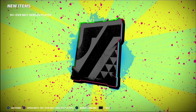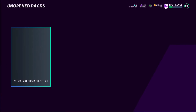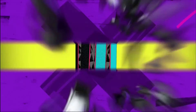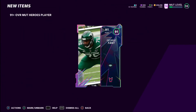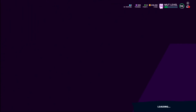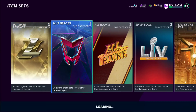I'm going to quick-sell my golds — I just like getting training out of golds. The first 91-plus pack — we got a 93 Ross Blacklock, which is good. Then the second 91-plus overall Mud Hero pack gives us George Fant. Not the best pull in the world, but it is what it is. We got some good cards overall that will definitely sell and help me make some coins.